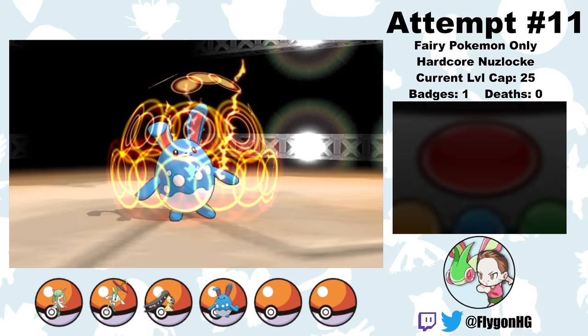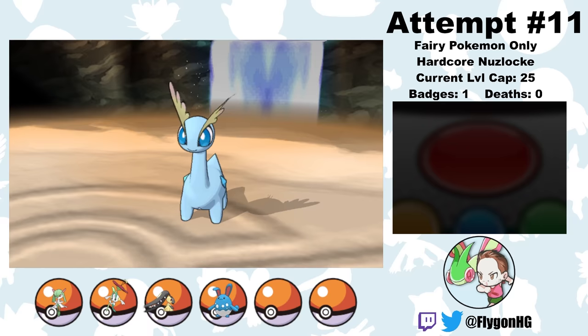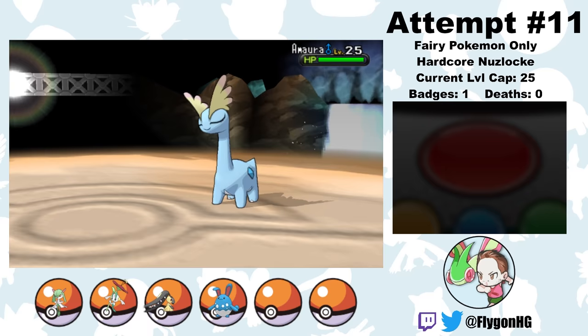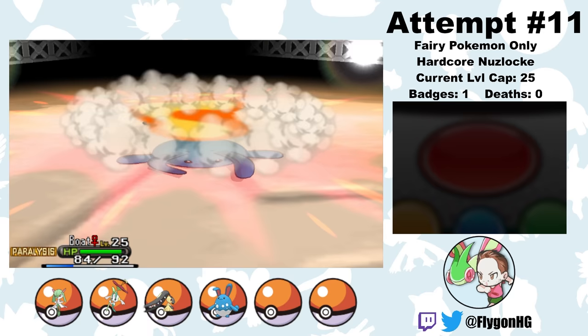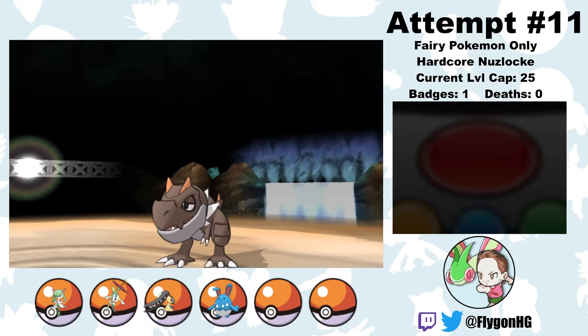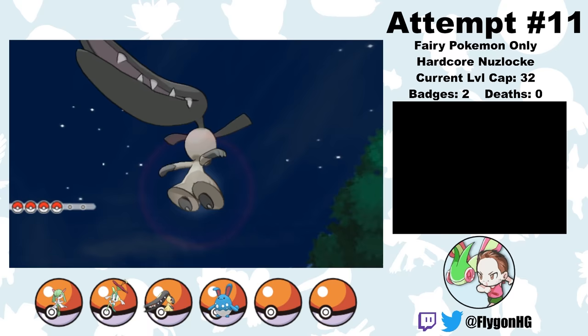I can't believe we're still only at the second gym leader. Grant leads with an Amaura, which is very cute but also very weak to Fighting-type moves. He starts with Thunder Wave, which pays off instantly as Boat gets fully paralyzed. Amaura uses Aurora Beam, which is not very effective against Boat — the Gen 6 AI is pretty bad. Rock Smash leaves Amaura with a sliver, Grant uses a Hyper Potion, but thanks to the Defense drop from the previous Rock Smash, one more Rock Smash knocks it out. Tyrantrum comes out second, hits a Stomp, and goes for the classic Paraflinch combo, but eventually we break through with a critting Rock Smash and it gets knocked out. We've got our second Gym Badge.